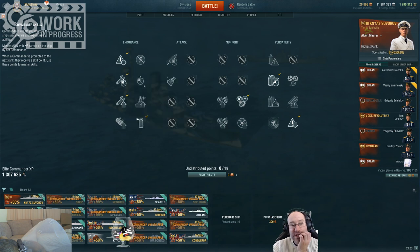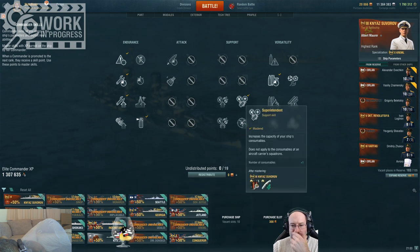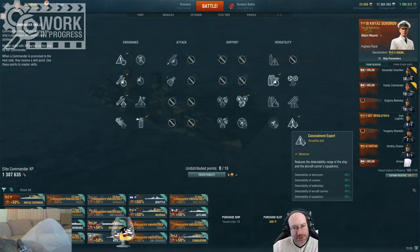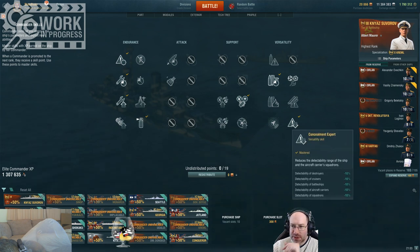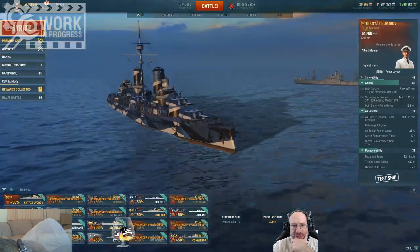I've got priority target, which I think is quite important for knowing how many people are aiming at you when you do something dangerous, and also for detecting potential torpedo launches. All the survivability stuff from rows 1 and 2. Then I've got Superintendent, which on the Russians is especially important because of the limited damage con uses. And of course the extra heal. I have gone for concealment - you don't have to. You could spend those points elsewhere on maybe additional turret turn, or Demolition Expert. But you certainly don't have to have concealment because you're going to be pushing in. I think Adrenaline Rush for a pushing, brawling battleship is quite useful. So that's the build I've used.